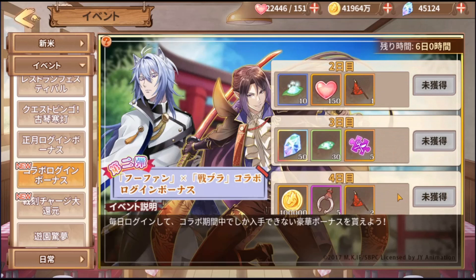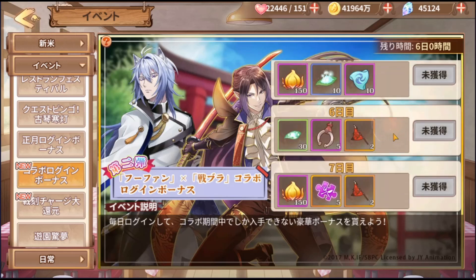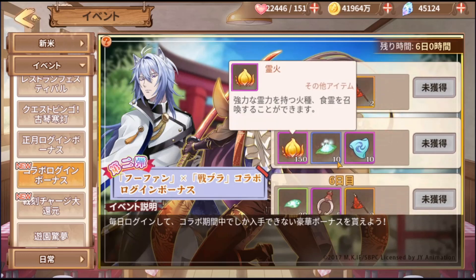You can get other things along the way — mostly gacha stuff. The rest are like small change: only about 50 crystals and 150 embers, and 150 embers is needed for a single pool for the gacha.